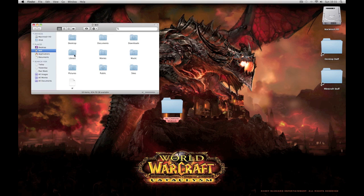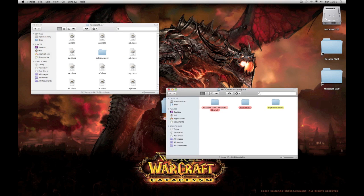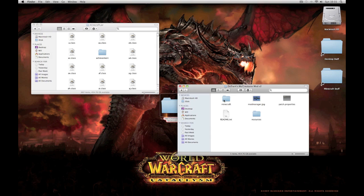So then you go back into your jar. Now we've installed the MoCreatures mod itself. Not much has changed from the old version. Dr. Zark has added fissures and those will be the main changes.